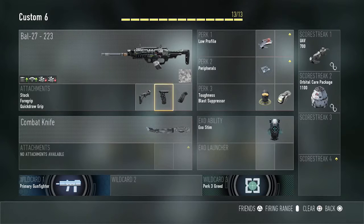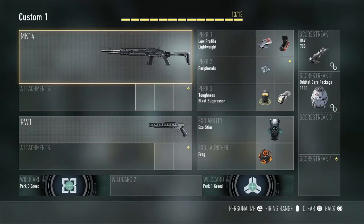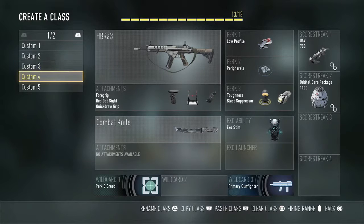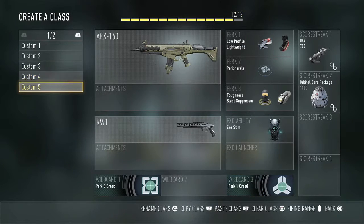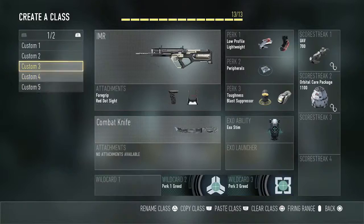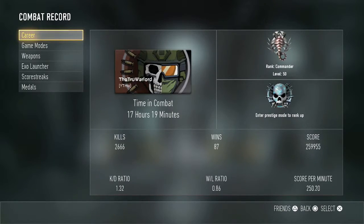First, I'm actually going to show you my classes. Here's this OP BAL class — I got the stock, the grip, all that jazz on there. I have the MK14, didn't even use it, the AKA-12G, IMR of course, HBRA3 — very good gun — and the ARX-160. I've actually used this one; it's a good gun. Don't let anybody fool you — the Ghost one was crap but this one isn't.